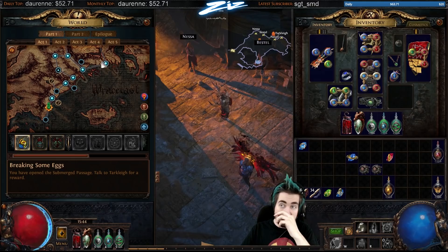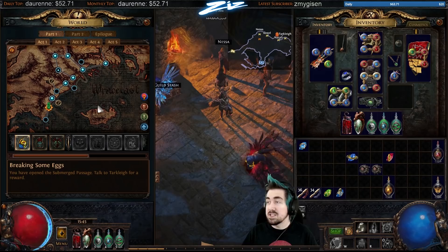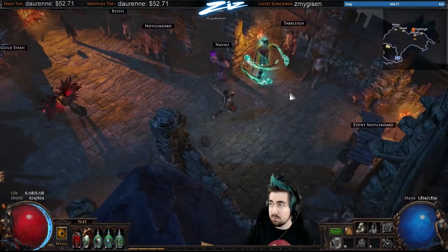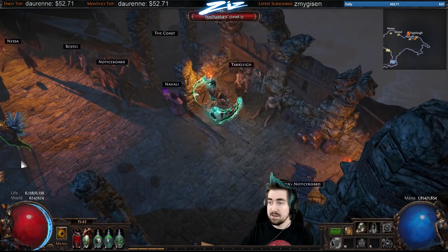Something that's very common if you're a Templar is to mule with a Shadow and buy things like Explosive Trap. You can also check the vendors — getting an early blue-blue-green socket setup so you could do Added Lightning, Onslaught, and Storm Burst for example can be big. Being able to buy movement speed boots with a mule character is also very nice to do.